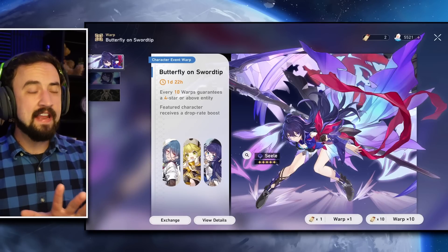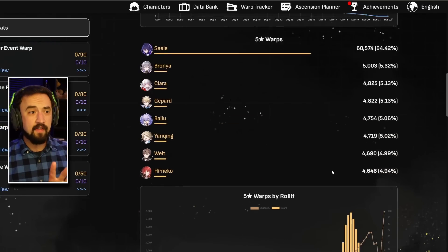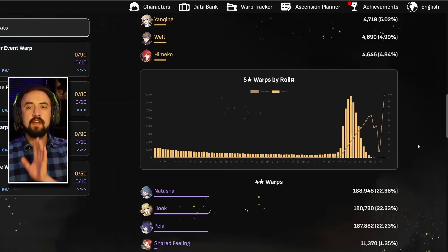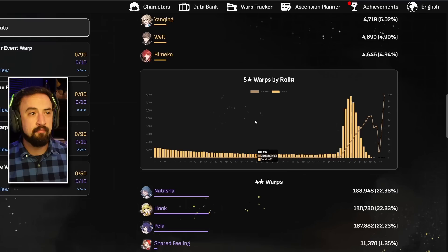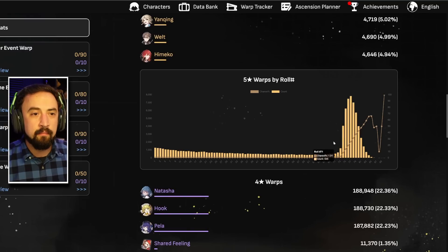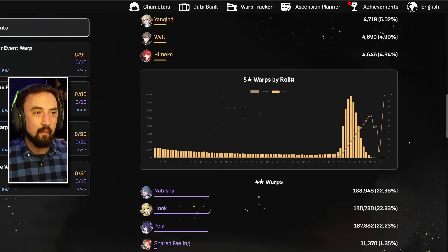I understand not everybody has the patience to do single pulls all the time. We're going to go to the warp tracker and look at when the soft pity is, because there is a clear soft pity in this game — it starts at about pull 74. If you want one copy and you're convinced you won't accidentally pull two copies before soft pity, throwing 10 pulls at the banner is fine. But once you get near pull 60 or 70, I would really slow down. If your goal is only one, start going single pulls as you approach around pull 70, and just drop singles until you get your five-star.